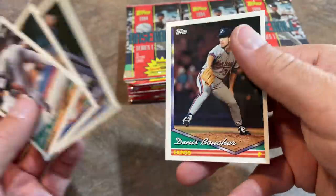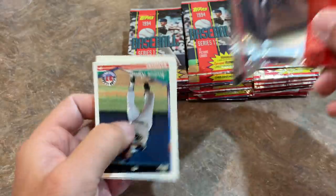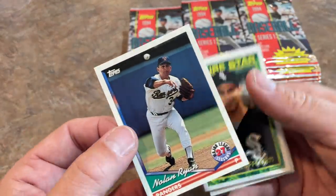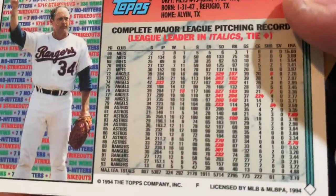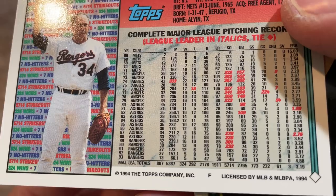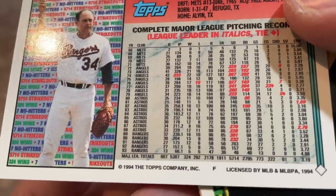Bobby Witt Jr. was the number two overall pick a couple years ago — Casey Royals. You'll probably see him in the big leagues at some point. Here's a great card: Nolan Ryan's last ever Topps card. It says 27 seasons with a special little logo. Look at all those strikeouts — 5,714 strikeouts. Still getting the job done even at the age of like 47 there in 1993 with 66 innings and 46 strikeouts.